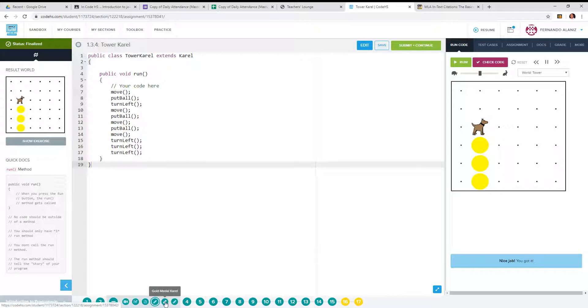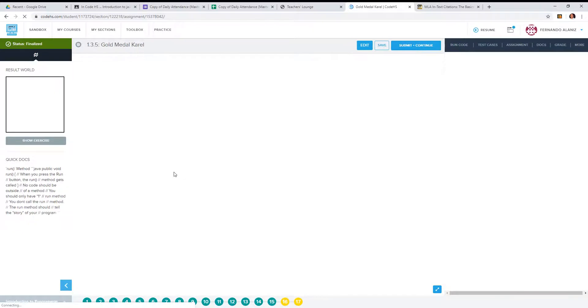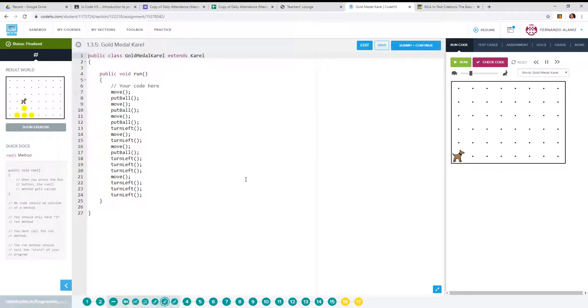The next one is 1.3.5 Gold Metal Karel. You should have it done already, but if not, here we go. You're going to have Karel build a little staircase. There are no methods we're creating right now, so it's just straightforward commands: put the ball, move, put the ball, move, put the ball, turn left, move, turn left, move, put the ball, turn left three times, move, turn left three times.